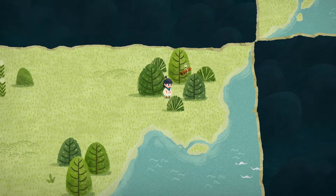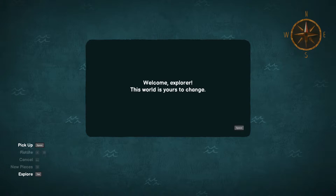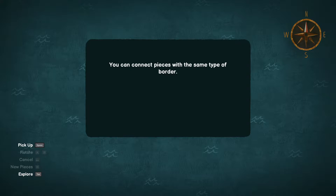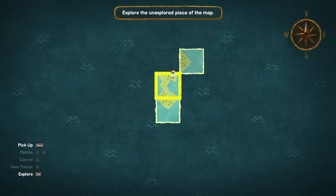Let's look around and go over here. 'Welcome, explorer. This world is yours to change. You can move any piece of the map and rotate pieces as needed. You can connect pieces with the same type of border. Shaded pieces of the map are land you haven't explored yet. Go check them out.'